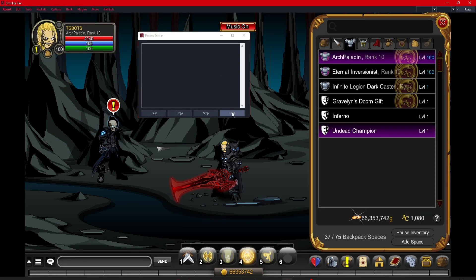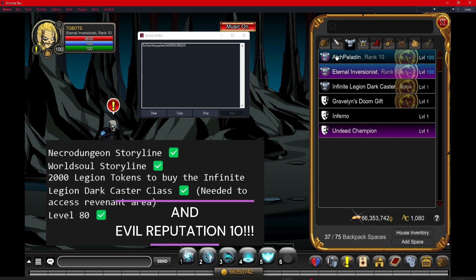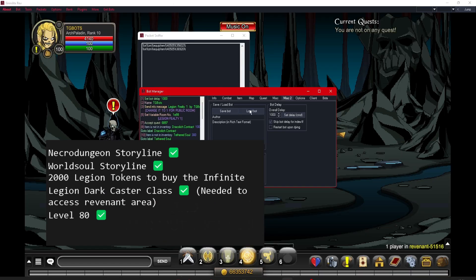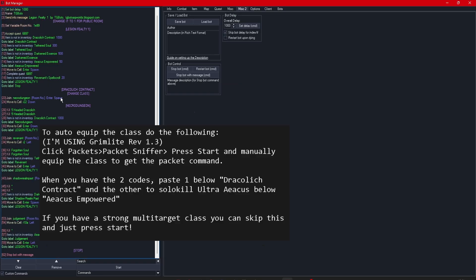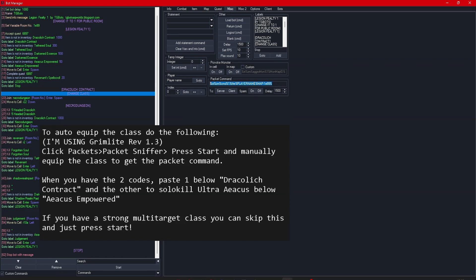In order to start doing this quest you need the following: Necro Dungeon Storyline, World Soul Storyline, Level 80, Evil Reputation 10, and 2000 Legion Tokens for the Darkcaster class in order to join the Revenant area.